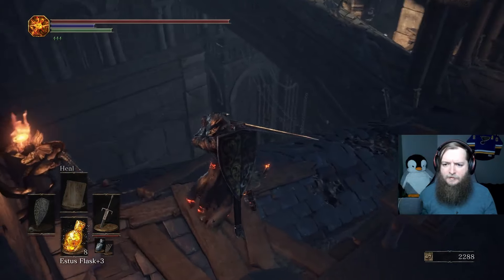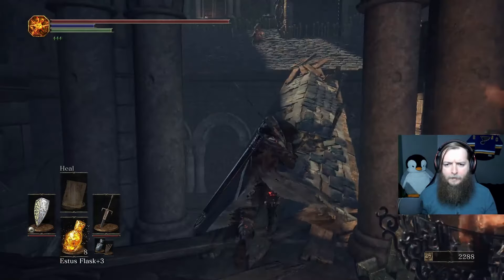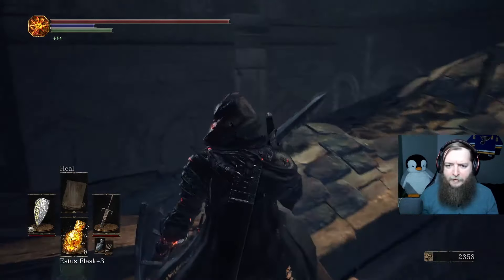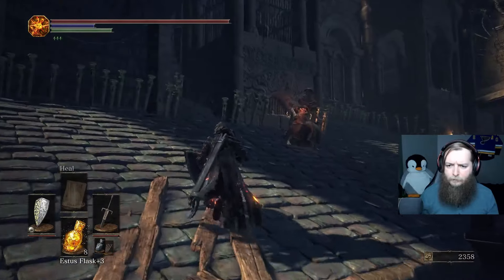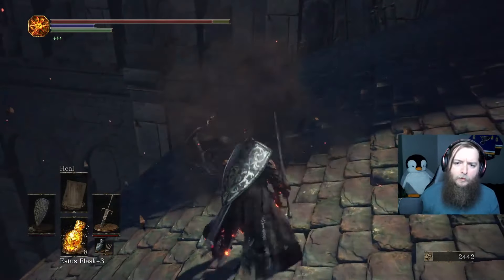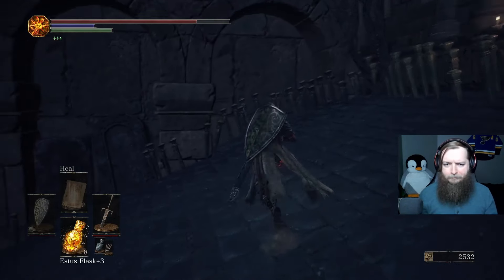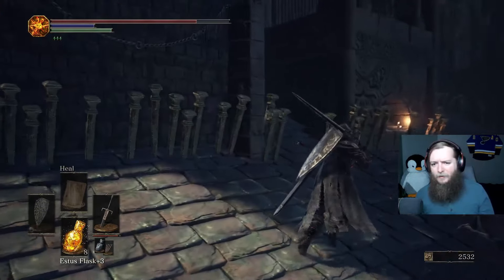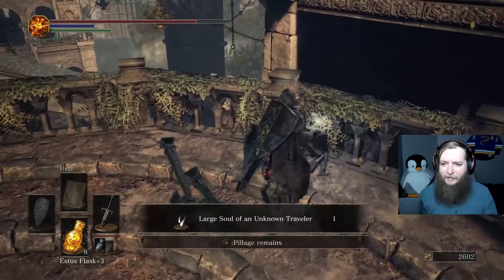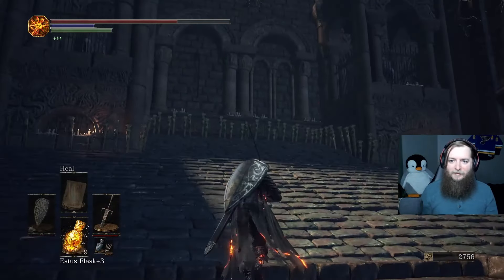Looks like that's the only path, down this way. Shield out just in case. Go up or to the right. There wasn't much over there. There's more jumping down. I feel like I'm about to get ambushed — and here we go. Just get them before they can get up. I feel really strong with this sword after just two upgrades.